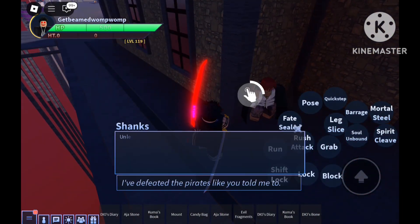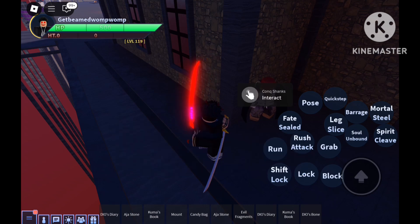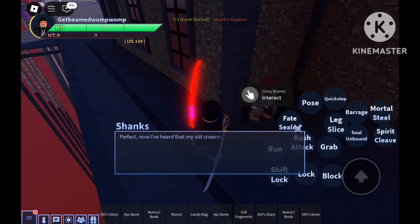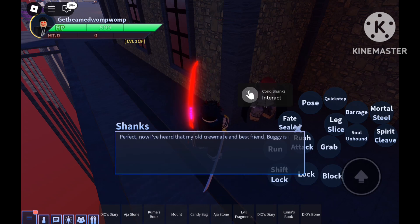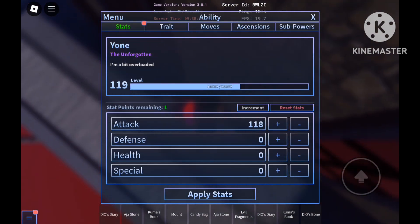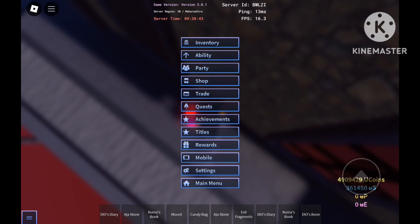I'm pretty sure he's going to tell me to kill Buggy. Okay, he's going to ask me to bring West Blue Juice. You get West Blue Juice from normal NPCs — it's just a common drop and you can easily get it. So I'm just going to talk with him because I already have the West Blue Juice. Now he's going to tell me to kill Buggy. Let me just put in my start points and go to quests.